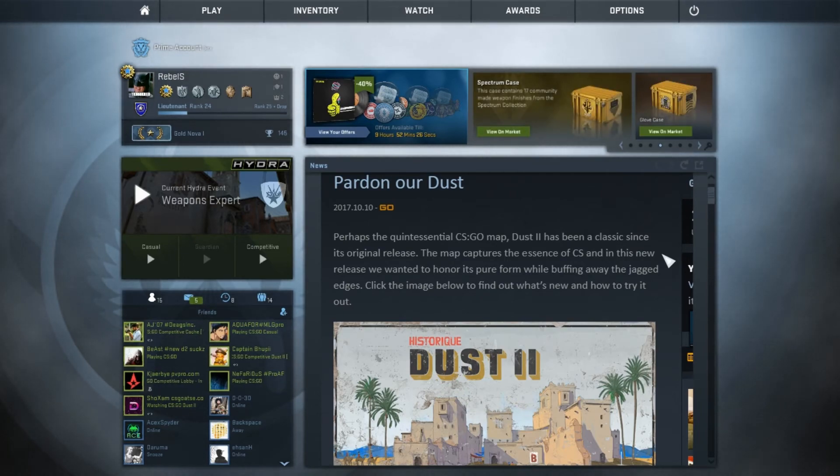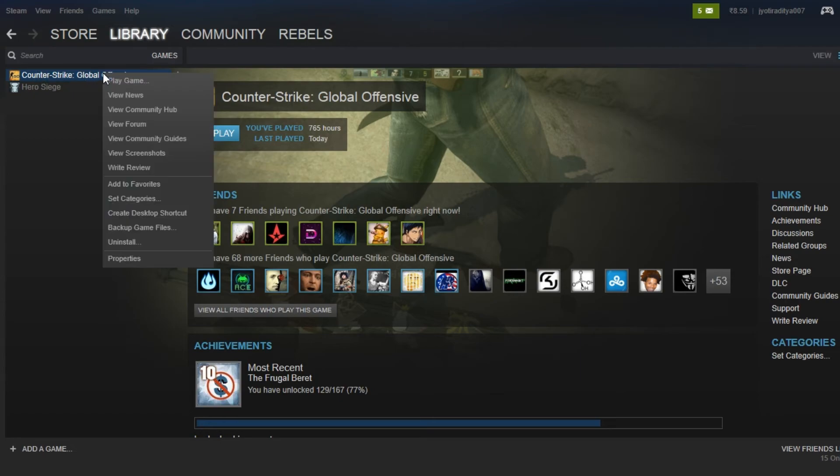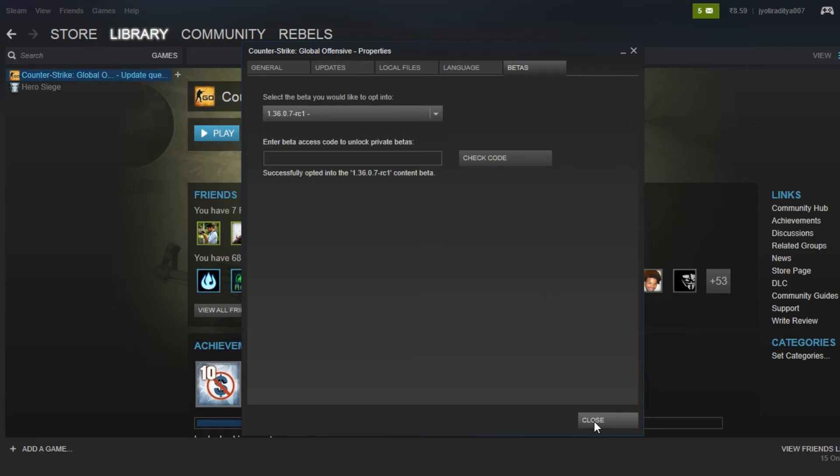If you want to go and get this D2 version of CSGO, all you need to do is follow these steps. Come over to Steam Library, click on Counter-Strike, go to Properties, then go to beta and press 1.36.0.7-1.3 RC1, click on that and close. Now you should get the map updated into CSGO. Download has begun and I will check it out right now.